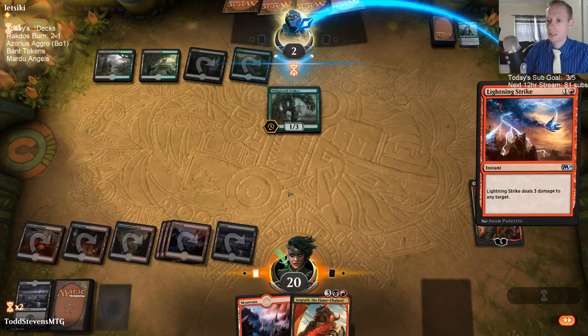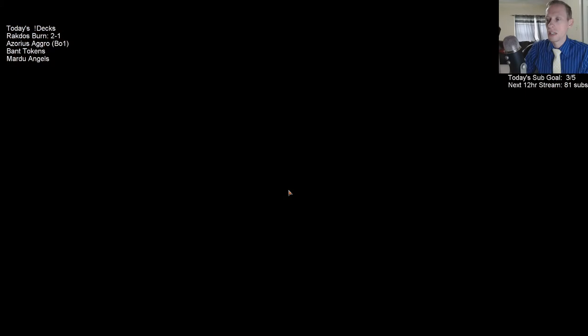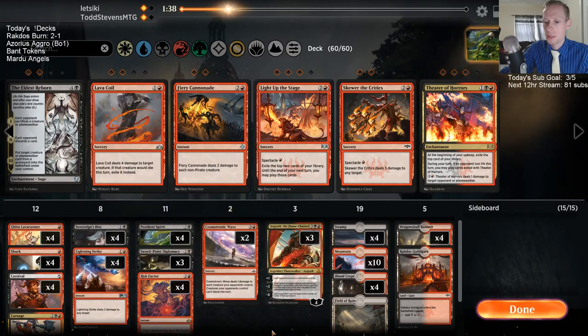Can we win game three on the draw with our 61-card deck? Actually, I think I liked Lava Runner there — yeah, the one Light up the Stage. Maybe we keep Lava Runner in. It did get Cast Downed, but they have Cast Down for Pestilent Spirit as well. Which I kind of like — it protects Pestilent Spirit. I don't think we need the Light up the Stages. Maybe main deck Light up the Stage should just be Angrath — Angrath's sweet.